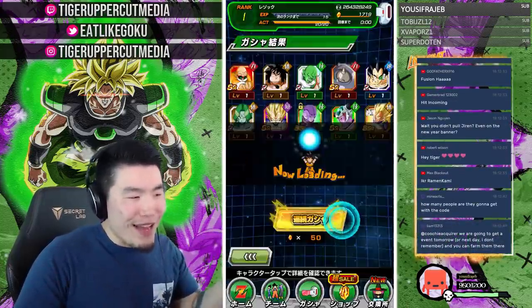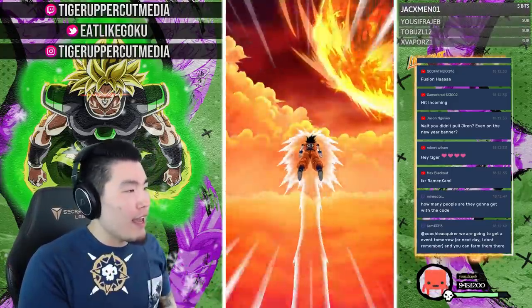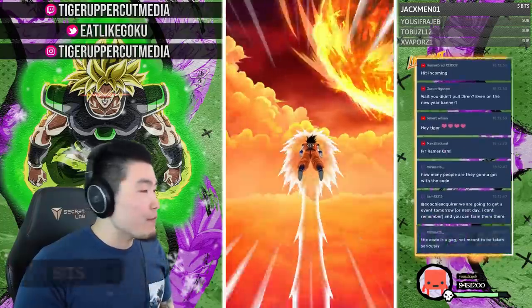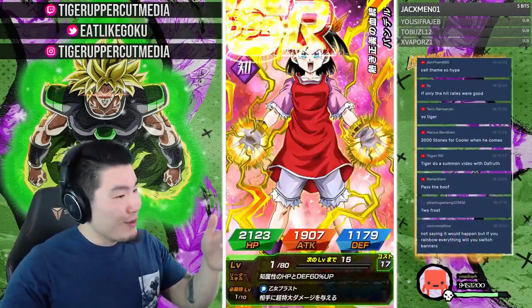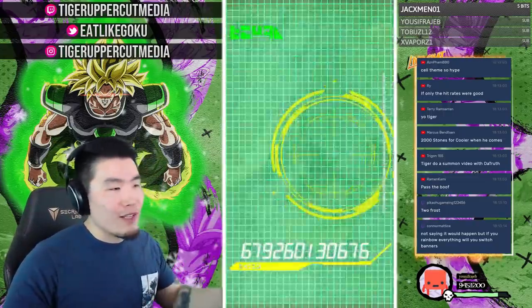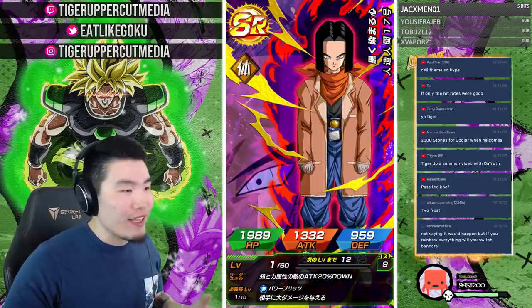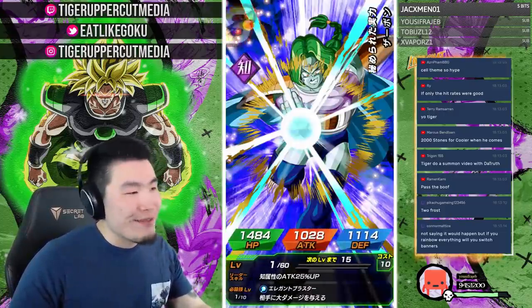This account's looking pretty good — actually very good. We got two Hits, one Metal Cooler about to drop on Global, and a bunch of other featured units. We got Botamo, Frost — pretty much almost everything on this banner. We just need the Ultimate Gohan and UI Goku, that's pretty much it. I wish this was on my main because that would have made me so happy, but hey, it's okay. I always forget I can get the fusion characters now — it's nice because they used to be so hard to get.